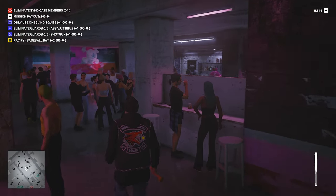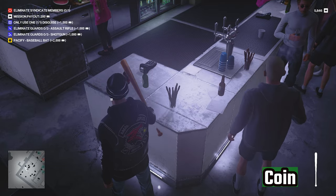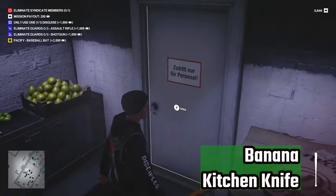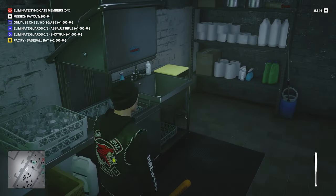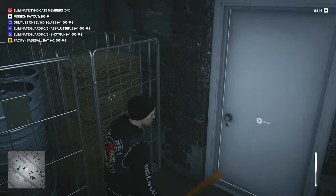Next you're going to go all the way around this floor down to the basement bar. Once you get to the bar, first look at the counter and grab a coin off the bar, then go around behind the bar to grab a banana and a kitchen knife. There is also a kitchen area here where you're going to grab the emetic rat poison.